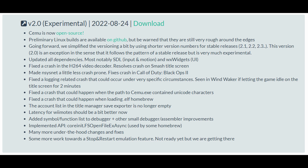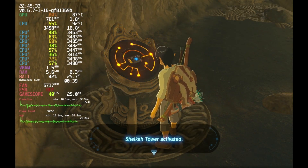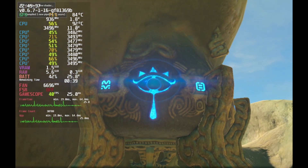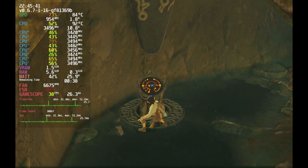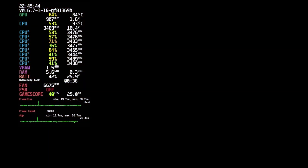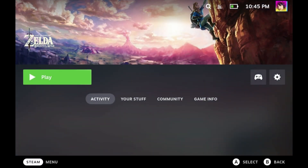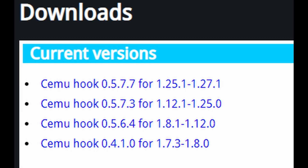I'd wait till they optimize the Linux version of Cemu. As for Cemu 2.0 itself, I would actually hold off on updating it. Cemu Hook is no longer compatible with Cemu 2.0. In theory, Cemu 2.0 implements a lot of the features that Cemu Hook implements, but cutscenes seem to crash no matter what your settings are. For this video, you'll want to use Cemu 1.2.7.1, aka the last version that supports Cemu Hook.